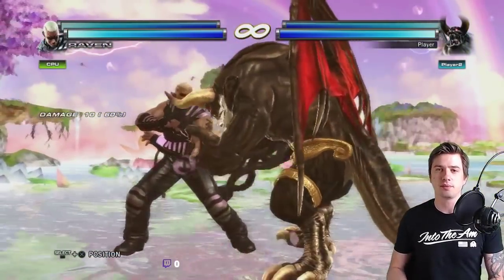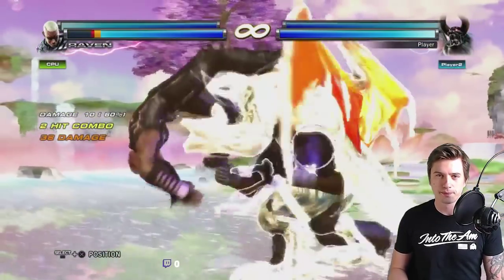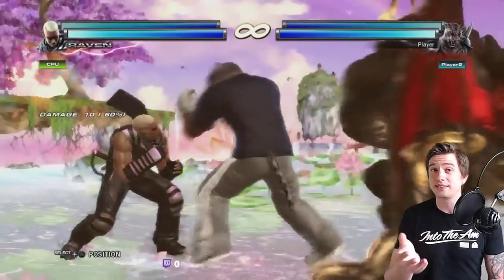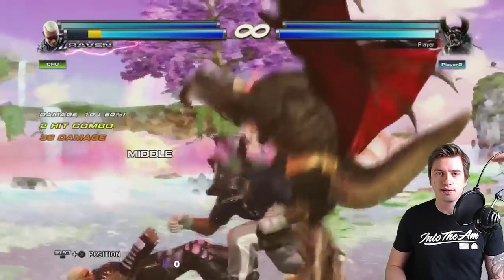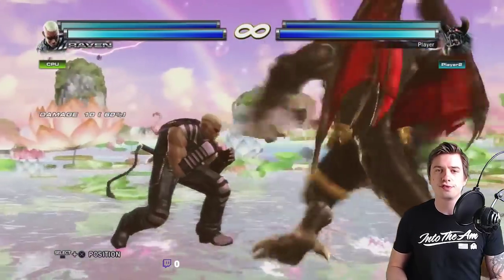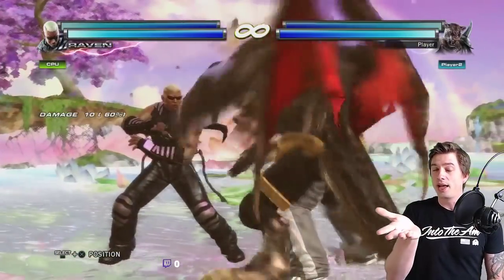As you can see, if you do it too late, Armor King leaves because it's a pretty slow move, so you want to do it immediately. Like so — Armor King actually stays in. As you can see, he breathes his fire from the left and then towards the right towards the opponent.